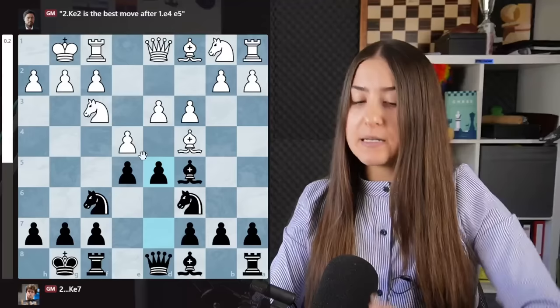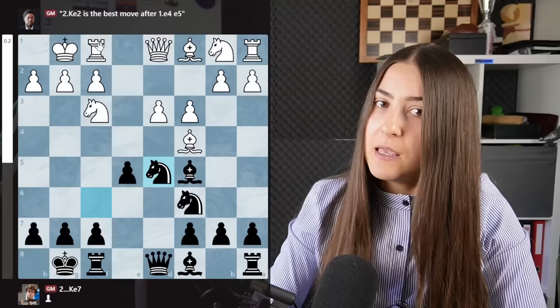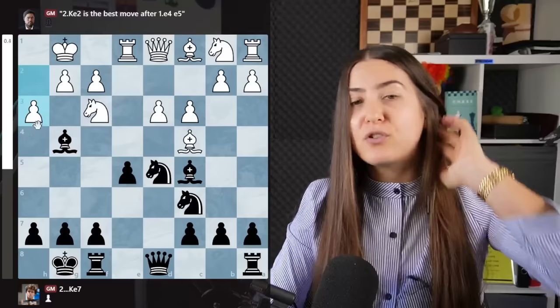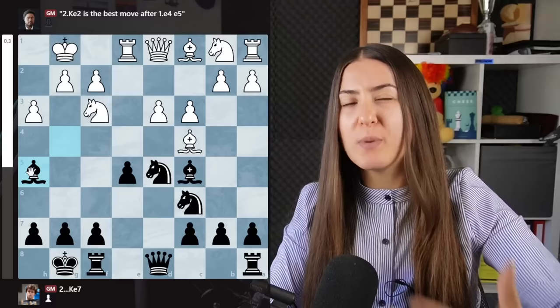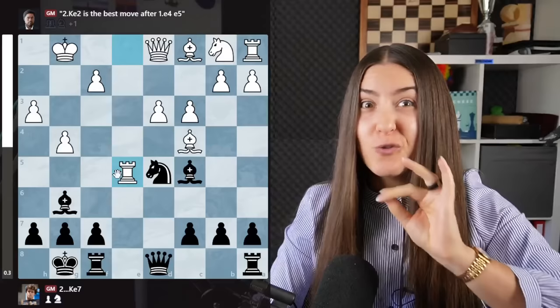You need to be ready to sacrifice a pawn. After pawn takes, you take with the knight, and now they play rook e1 — the main move. They are attacking this pawn two times. How do you defend? By playing bishop g4. You're pinning the knight, so the knight cannot take because the queen is hanging. After the move h3, you don't take but go back — you want to keep the bishops. Bishops in open positions are really overpowered. g4 is a problem: after this they win a pawn — they take here, knight takes, and rook takes. But in this position you can have so much fun.